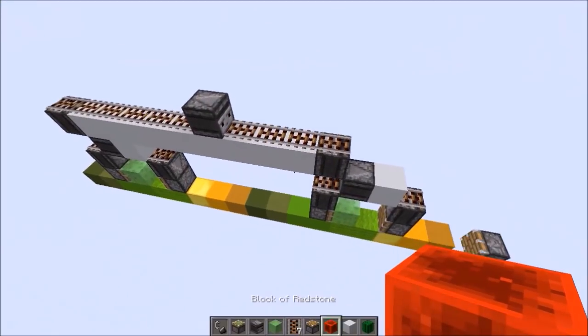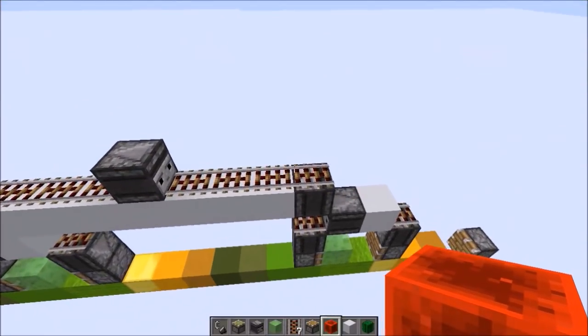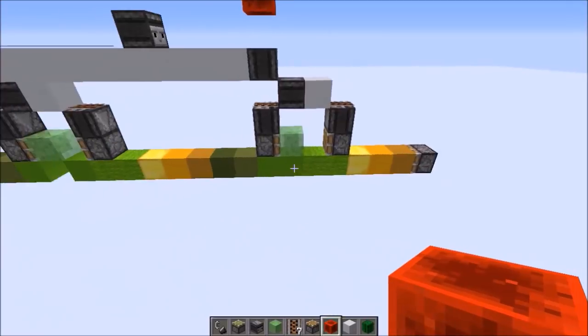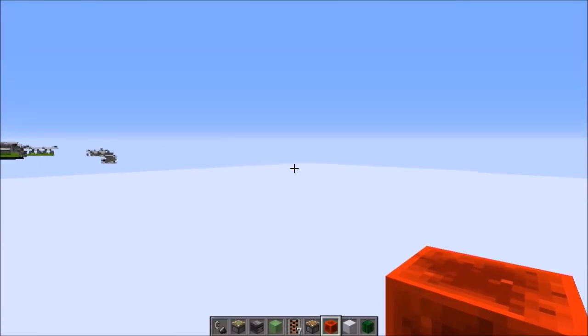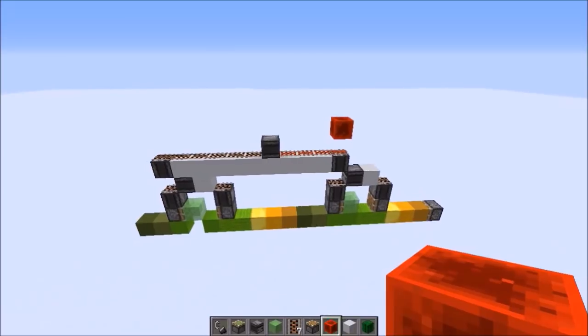If I power this, then this whole line should move forward, except the blocks that are behind the slime block. Everything got moved forward — you can see this is way more than 12 blocks. These ones would get pushed by the next station, and so on and so forth. Eventually we get a huge loop that will span our entire roof.